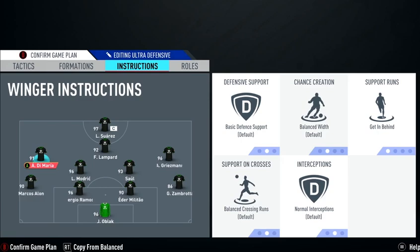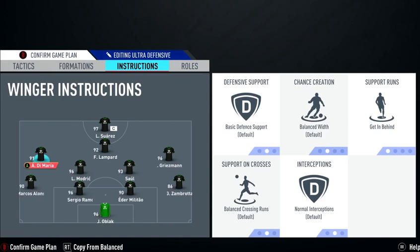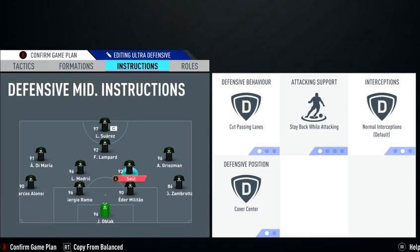On the left mid and right mid he doesn't put come back on defense, because EA did an update where if you have a formation with four midfielders and you put come back, the player won't come back since you can only have four in midfield. So he leaves it off so that Lampard can drop a little bit more, because the game won't register that he already has four players in midfield and Lampard kind of sneaks in. You'll notice it in the game. That's why he doesn't put come back on left mid and right mid — so Lampard can drop between Modric and Henderson.